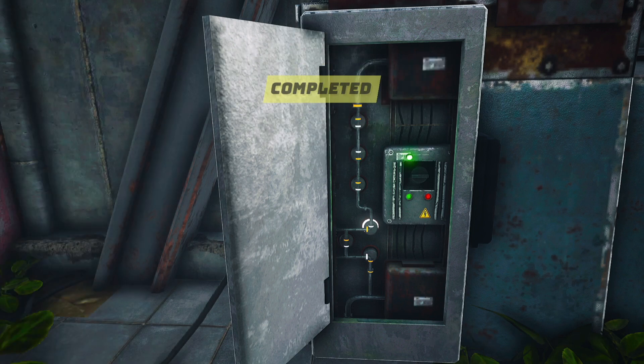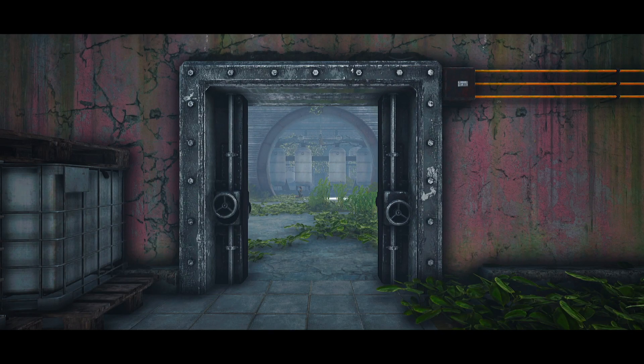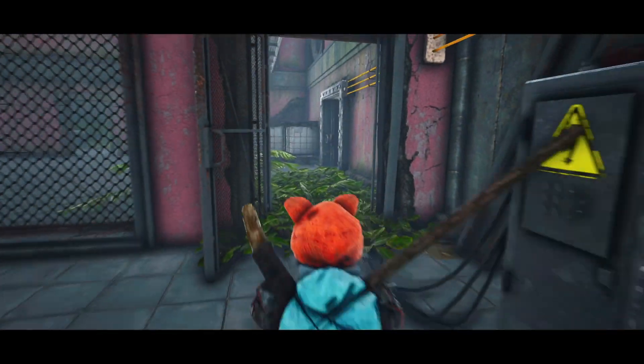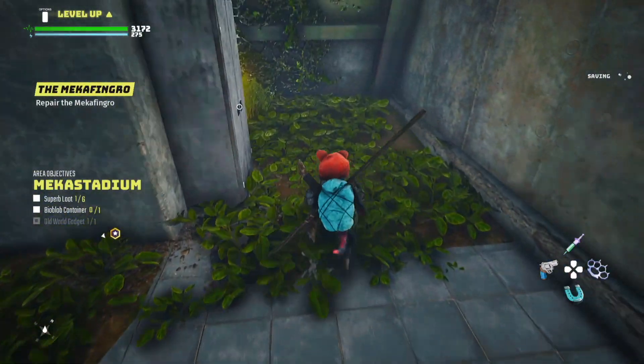These puzzles are quite fun and easy to complete. Now this small door is going to open as well as the other main door. We got one of the puzzles done — an old gadget — and one of the super loots. Just behind these stairs there's another super loot.